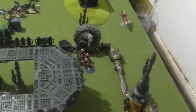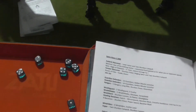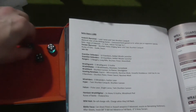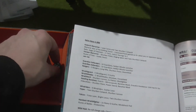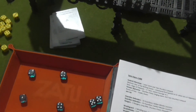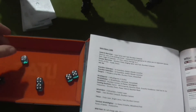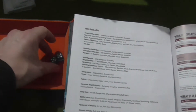I'm now up to 33 victory points because I hold two objectives — I'm one behind and I've got to do some catching up this turn. Rolling Strands of Fate: I've got a Charge, an Advance, a Psychic, a Hit, and two Wounds. I'm going to reroll that Psychic for my Farseer — that's another Hit. I'm going to keep the Charge, the two Hits, and a Wound.